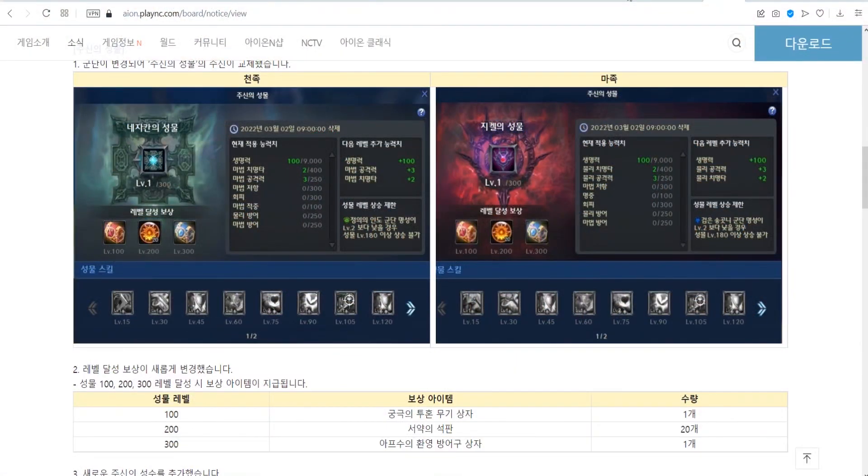And by the way, in the future patch, which is 8.2, it will be possible to obtain Apsu's Illusion gear through the Lord's Relic system.